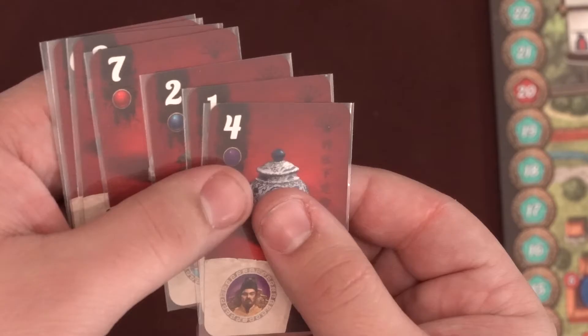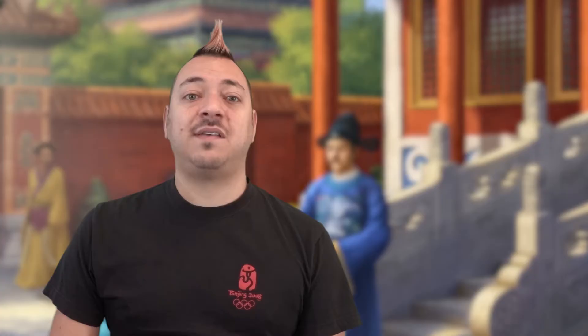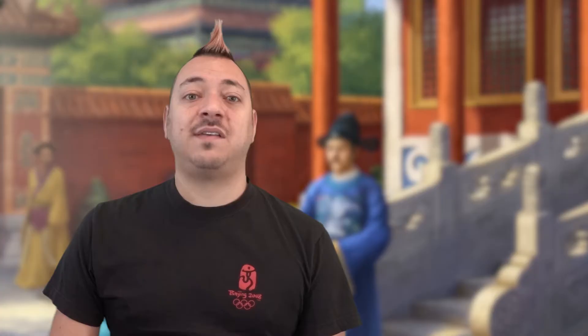There is an expert variant recommended after you've played a couple games. Instead of using the starting 7 gift cards with the blank fan icon, shuffle them with the yin yang cards first. If playing with less than the full 5 players, also shuffle those players' starting 4 cards in as well. Deal out 7 randomly into the starting 7 gift card locations on the board, then play the game as normal.